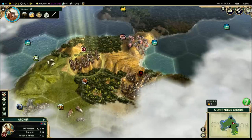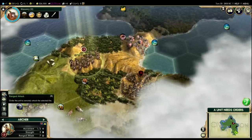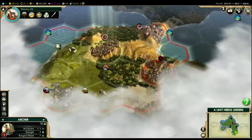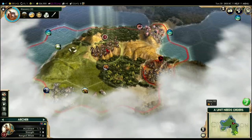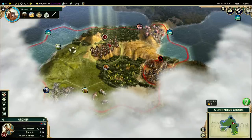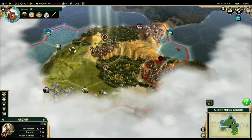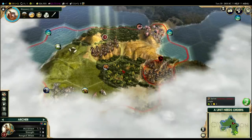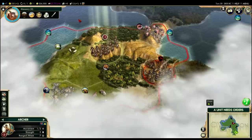So archers are ranged units, not melee units like the warrior. The way an archer attacks is it uses this ranged attack ability here — the hotkey is B by default. If we click this, you can see there's a red outline that shows the range at which I can shoot. Archers have a range of two. You can see I can reach two tiles away this way, but I can't reach two tiles that way because this is a jungle on a hill — we can't see over it. We're standing on a hill ourselves, which helps, so we can shoot fire over here and also see over this jungle to reach this barbarian. But because that direction is a jungle hill, we can't see over it to fire on that tile.